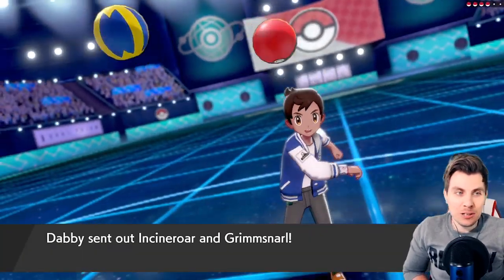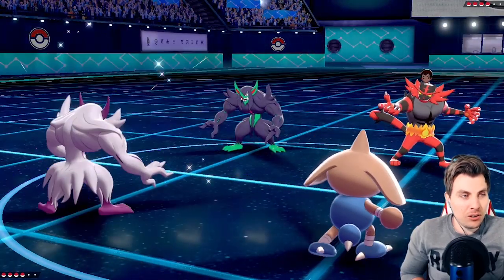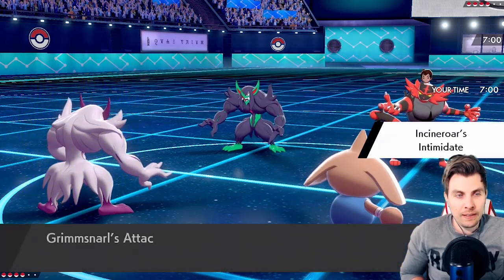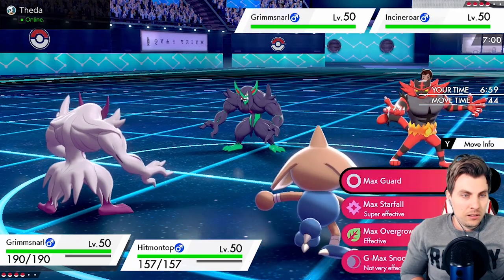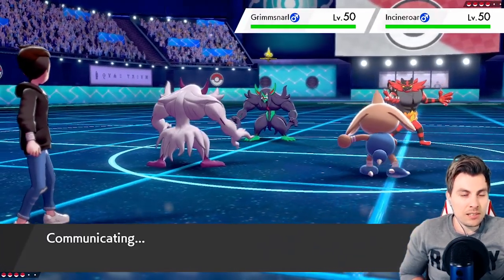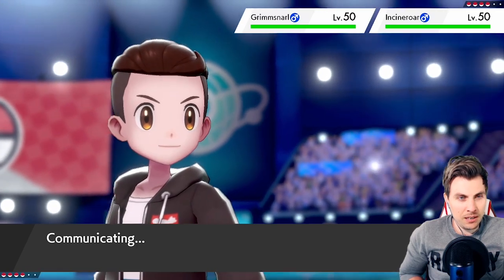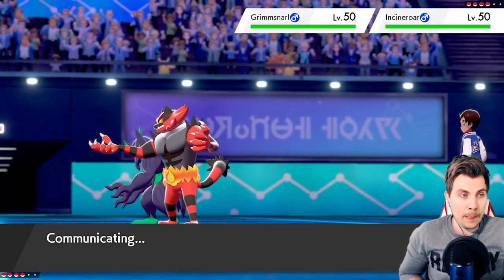I talk too much and time runs away from me — we'll be fine. The Intimidate's not ideal. One of the things I was thinking about for the team was Melody to put off Intimidators cycling in and out onto Grimmsnarl. We'll Max Starfall and go for the Bullet Punch into the Grimmsnarl. The Incineroar probably doesn't feel like it wants to go for a Fake Out — maybe a Parting Shot. Grimmsnarl might go for Screens, Thunder Wave, or even Swagger into the Incineroar.